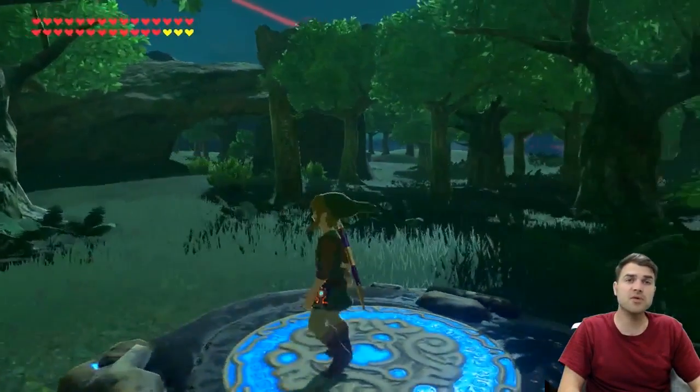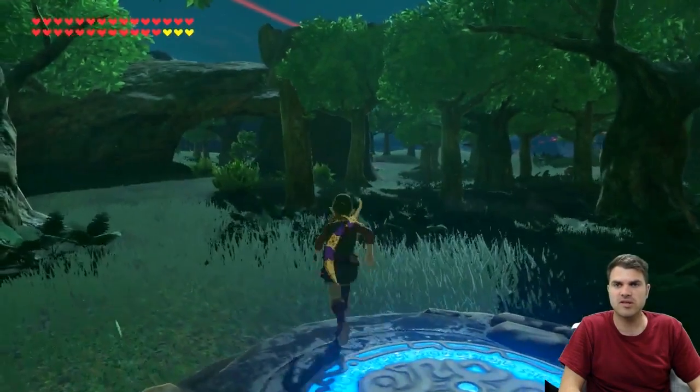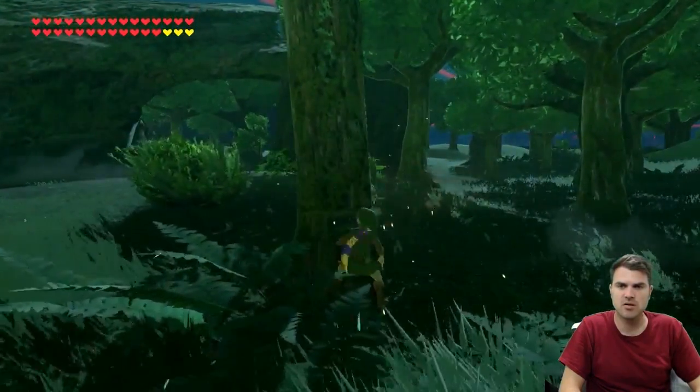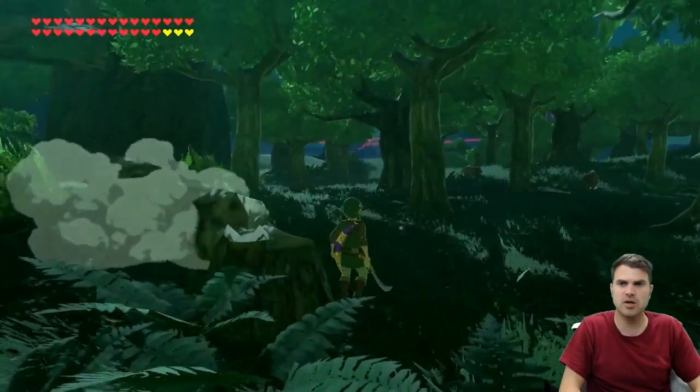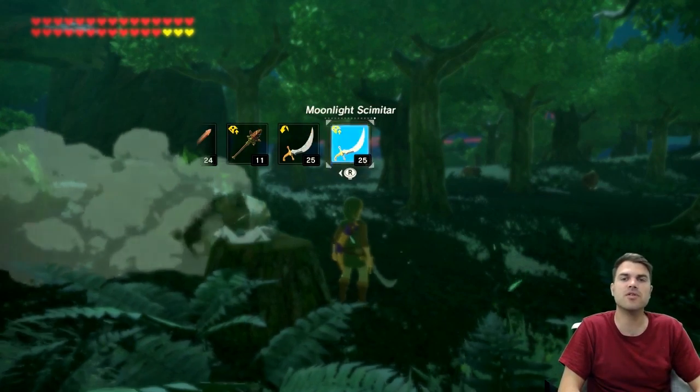First thing we need to do is get a baseline test of how many hits our Moonlit Scimitar can take. So let's go ahead and take down some trees. Two hits on the tree, and as you can see right there, it does not sparkle — it doesn't have full durability. Just want to prove that's how that works.